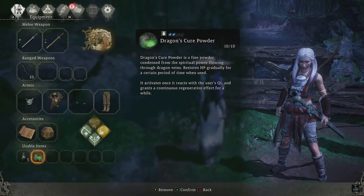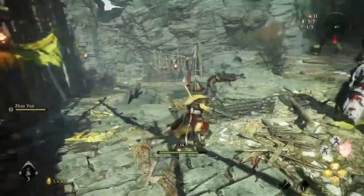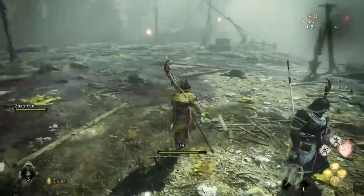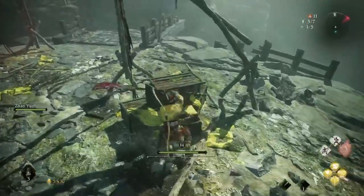Dragon's Cure Powder is like the lifegems in Dark Souls 2, with these healing items gradually restoring your lost HP instead of instantly replenishing a certain amount of health. Like lifegems or even Blood Echoes from Bloodborne, you can farm and collect Dragon's Cure Powder to use as secondary healing items in Wo Long.